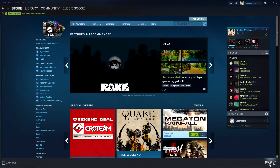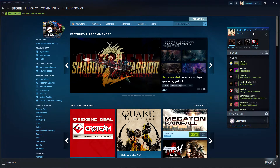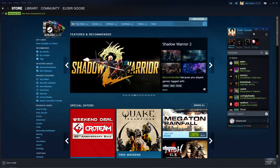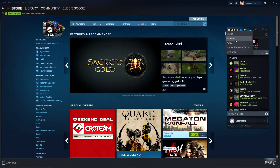If you click down here on friends and chat, it's going to bring up your friends list, which looks significantly different than it has for the last decade on Steam. One of the biggest things they added was Invisible Mode, which is something people have wanted for years but just never got. You could get it on every other chat platform, but not Steam for some reason.